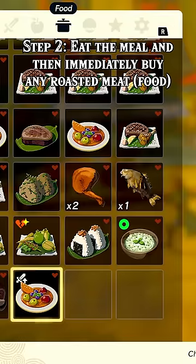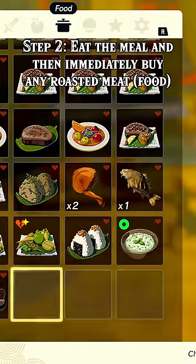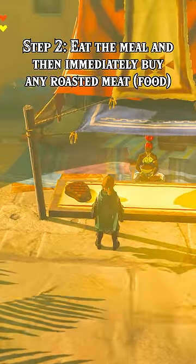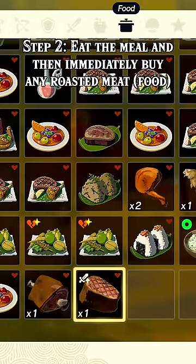Step 2: eat the meal and then immediately buy any roasted meat. You have to buy it from a shop, it has to be roasted so it goes to the food tab, and it has to be something you don't already have in your inventory.